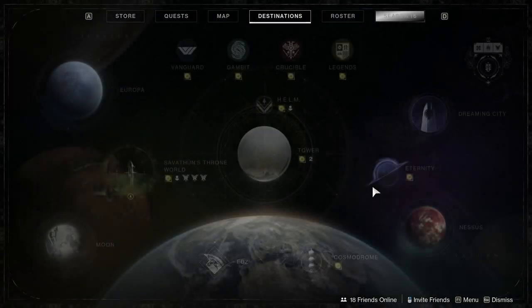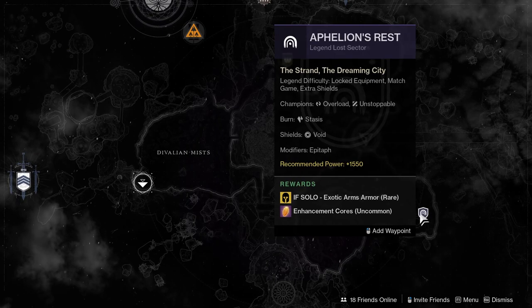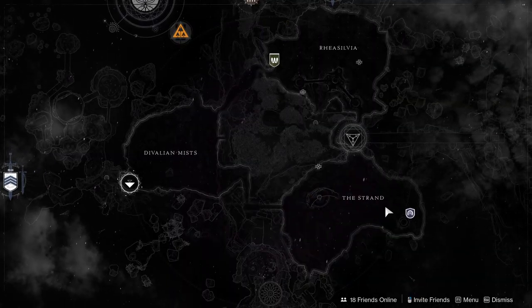For the Legendary Lost Sector today, it's in the Dreaming City — it's Ophelian's Rest, and it is exotic arms. So if you want the new exotic arms for the Warlock or the Hunter, definitely do it. It's annoying but it's worth it because the Hunter arms are really sick. I can't really speak to the Warlock ones yet because I haven't done it.